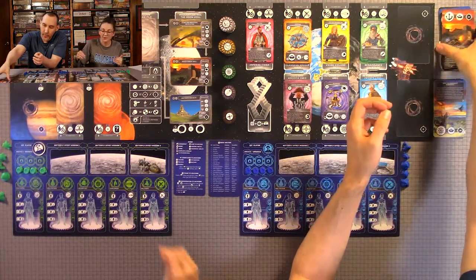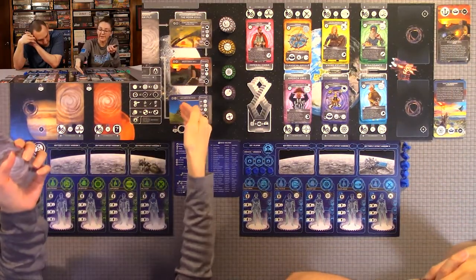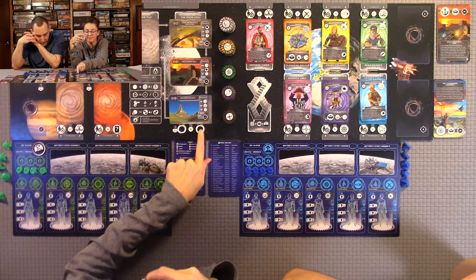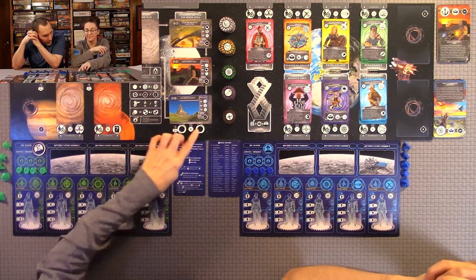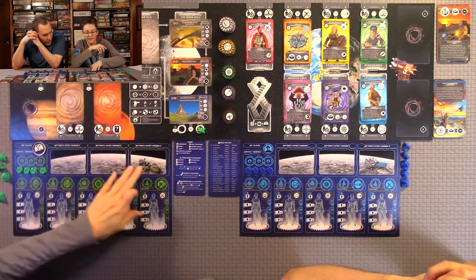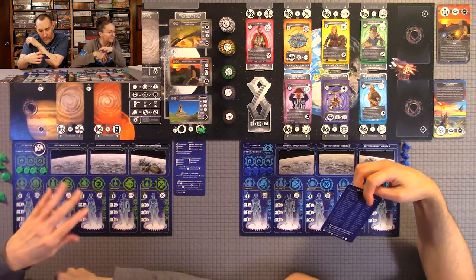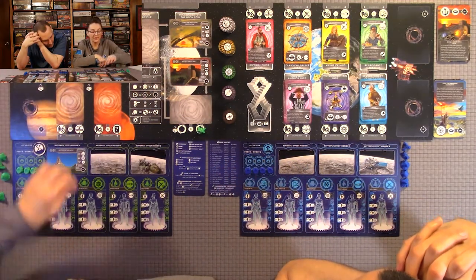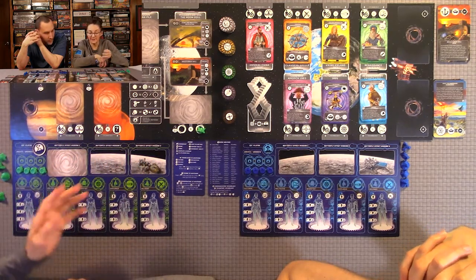You also shuffle the butterfly effect missions and turn three face up - there will always be three face up. In a two-player game, you place your ship on this action to choose any face-up butterfly mission effect card and place it on one of your slots on your mothership - which is your player board. You first place them face up until you've completed them, then turn them face down. As soon as someone has three completed face down, the game is over.